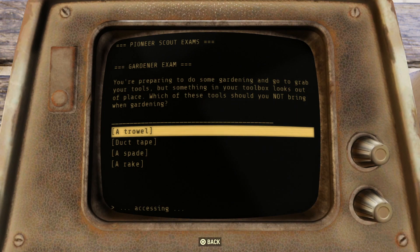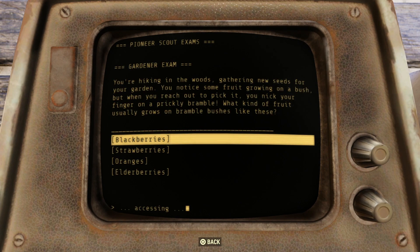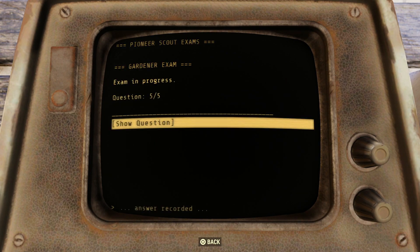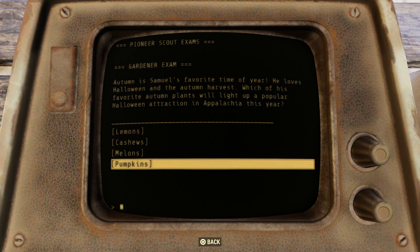Brendan is lying in the grass beneath a big oak tree, amazed the tree can get so big with just light and water — what process do plants use to make energy? That's photosynthesis. Next: which of these tools should you not bring along when gardening? Trowel, duct tape, spade rake — duct tape, don't need that. You're hiking gathering seeds and nick your finger on a prickly bramble — blackberries. Autumn harvest — which plant will light up a Halloween attraction? Pumpkins — that's really the only Halloween plant there.